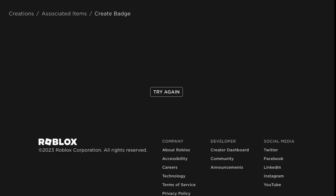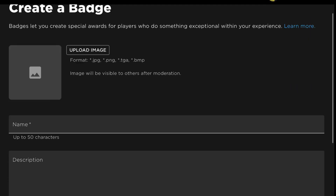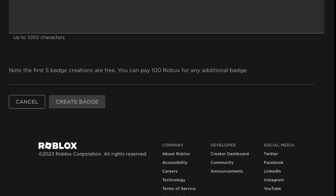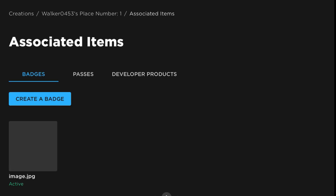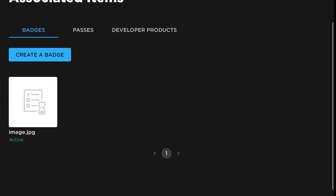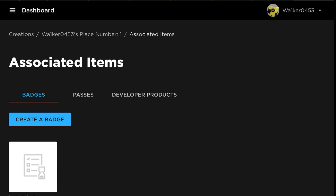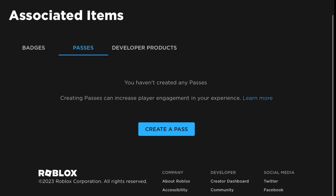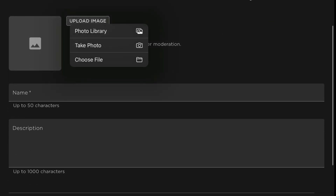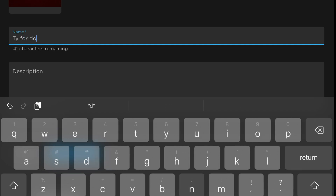Then you press 'Create Badge'. For example, you create any type of badge, and then I'm going to create the badge. You don't have to put a description. Then when you're done making that badge, you'll see on the right side — you'll see 'Passes'. Press on that, then create a pass. Do the same thing — upload an image. I'll just say 'Thank you for donating'.